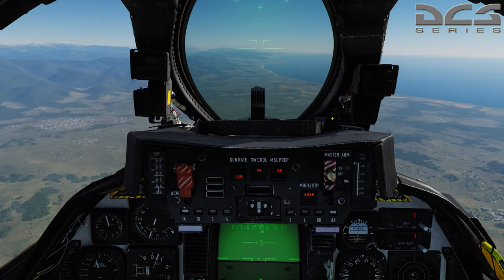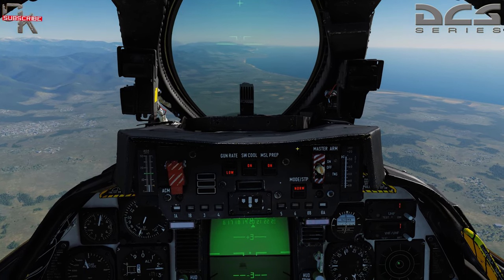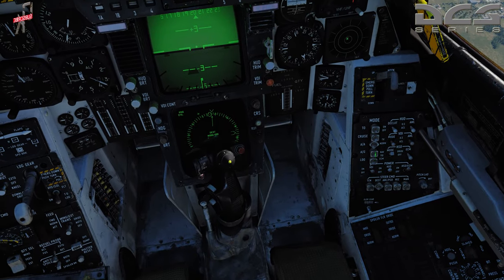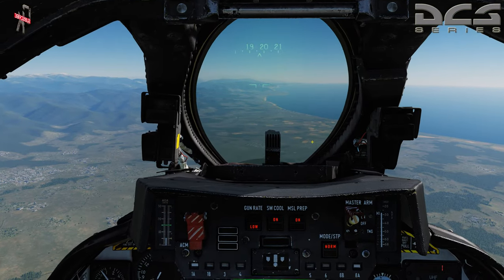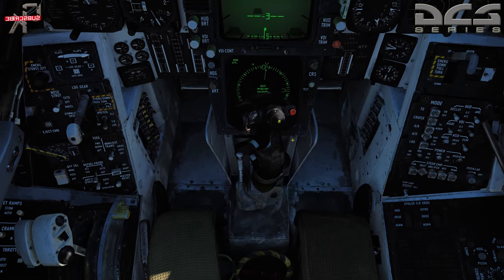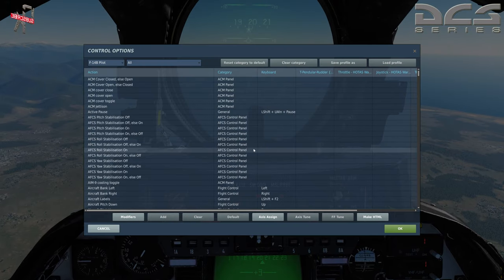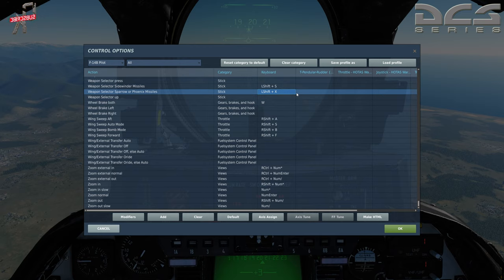The last thing we're going to do is take a look at the gun pipper in CCIP mode. We'll set our master arm back up, get back into air-to-ground, and then arm the gun switch. Now I hope you guys have this mapped. Speaking of mappings, if you're new to the F-14 you want to have your Sidewinder mapped to the stick. To switch between Sparrow and Phoenix you would double-tap — we'll go over that later. You also want a weapons-off selector mapped, and then the gun.